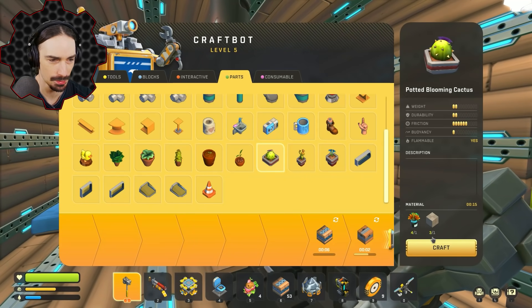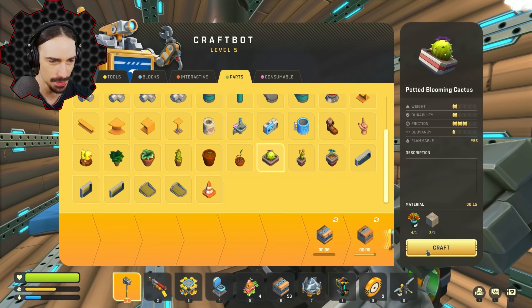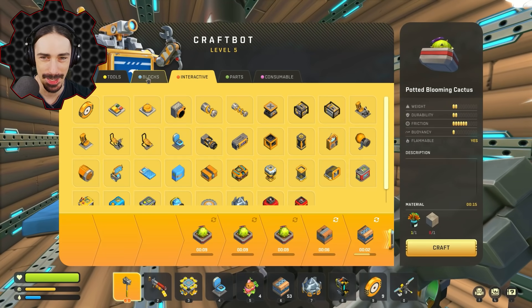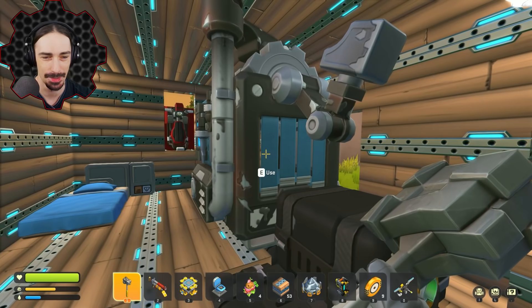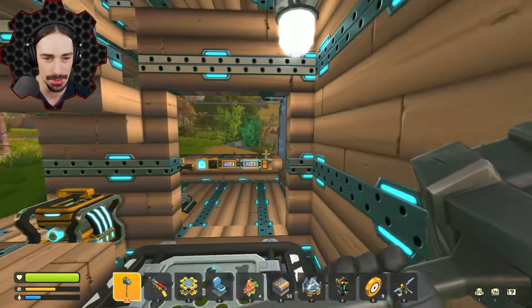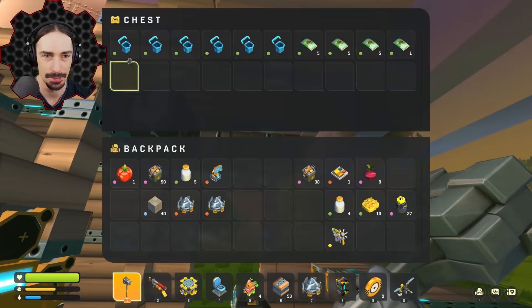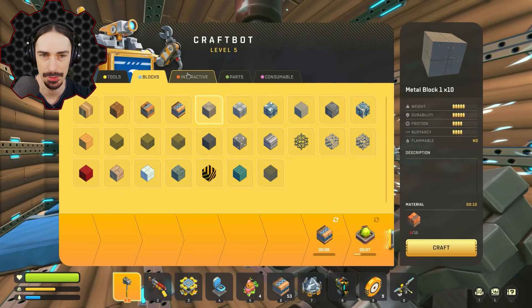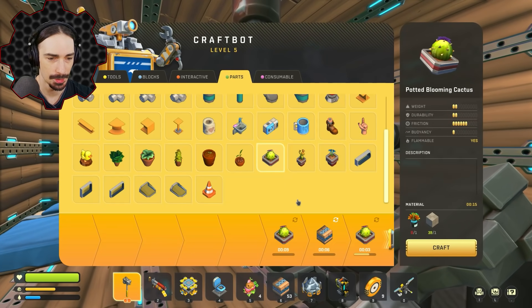What does it take to make these? Oh, it takes flowers. I don't have enough metal — I need one more. Wait, I actually have metal directly on me, I didn't realize. So I can make enough of those things. Another cactus — there we go.